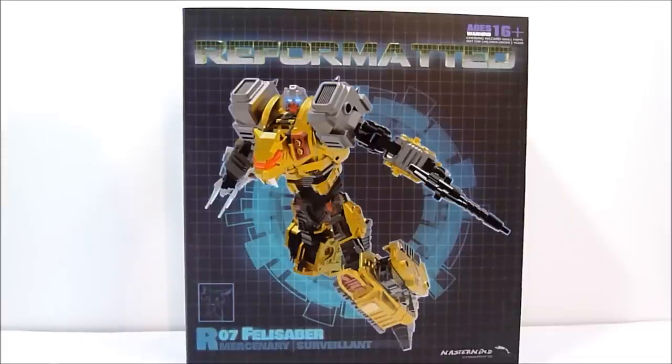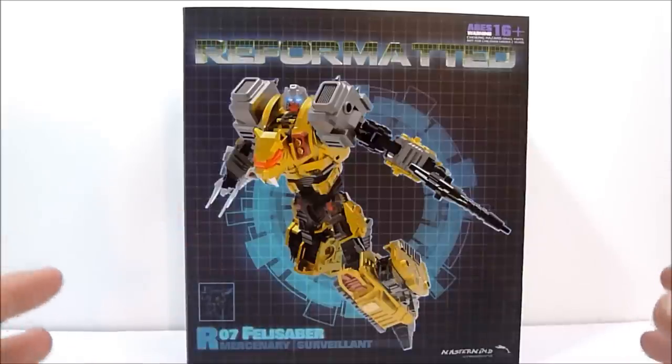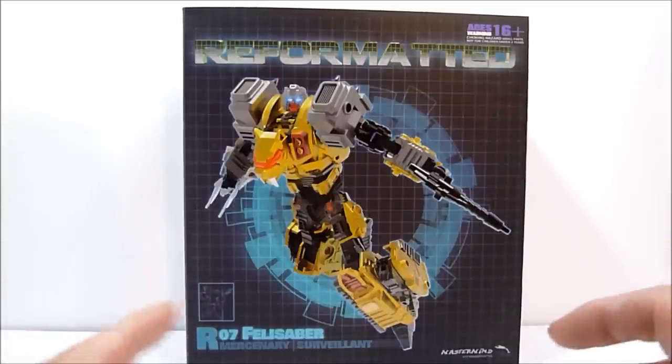What's going on YouTube, Rob A again, and today I am very pleased to bring you Mastermind Creations reformatted R07 Felisaber, Mercenary Surveillant. This is the sixth and final figure of the Feral Rex team. Now this is the optional sixth member - it's not needed to complete Feral Rex, but it is of course available. You can basically use Felisaber, and he's in all the comic books and he's actually a major part of the storyline in the Mastermind Creations comics.